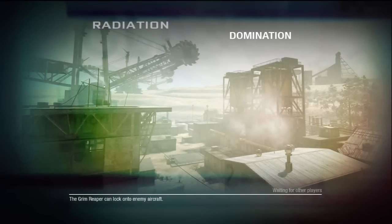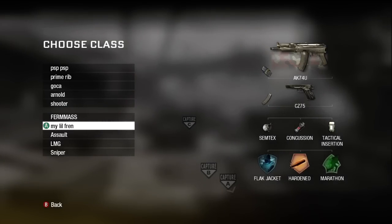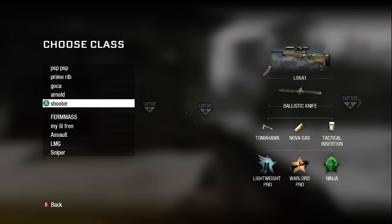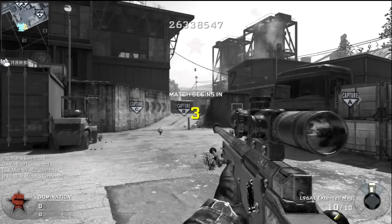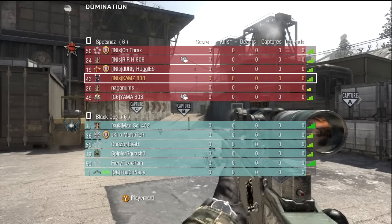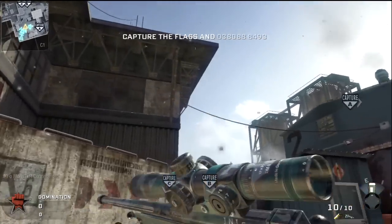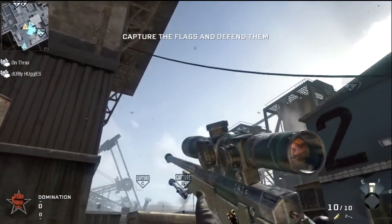Hey, how's it going guys? CamZero here, bringing you guys some domination on Radiation. The gun I'm using in this gameplay is the L96 with extended mags. I've got the ballistic knife for my secondary. I'm using tomahawk, nova gas, tac insertion, and for my perks I've got Lightweight Pro, Warlord Pro, and Ninja Pro.